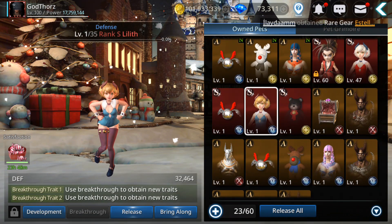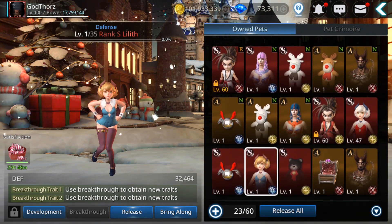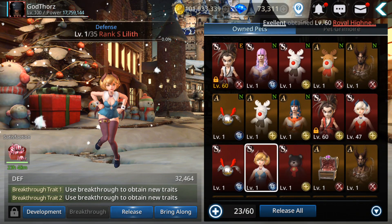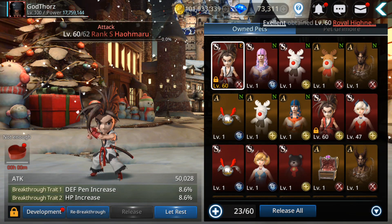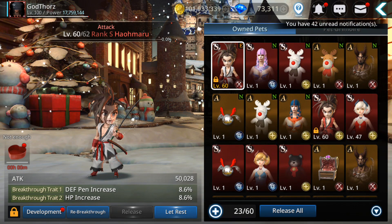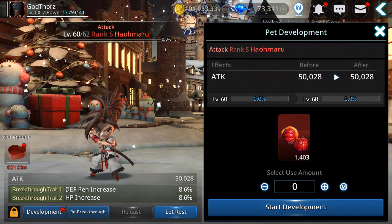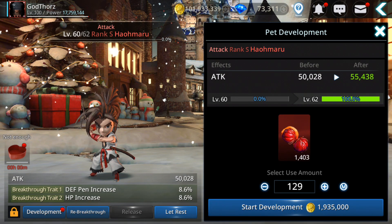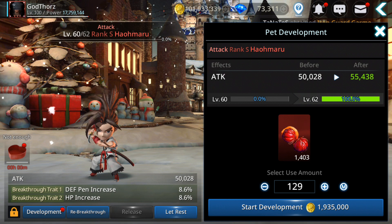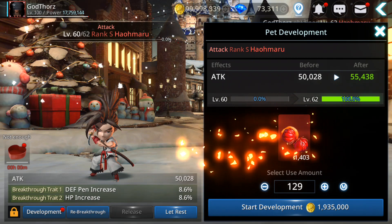Now let's look at transcending. I've already transcended once, so I unlocked two extra levels. Once you transcend, you unlock two extra levels, and after that you can level up using the same type of berries as the pet type. You need 129 berries and 1.9 million gold. If it's an attack pet, you need attack berries.